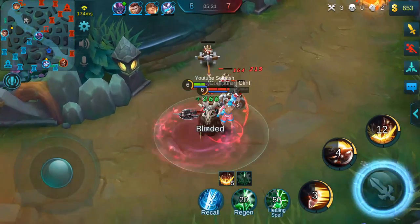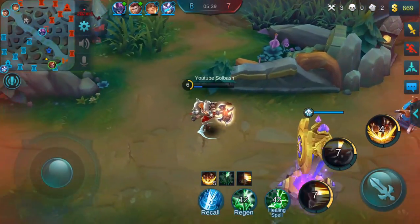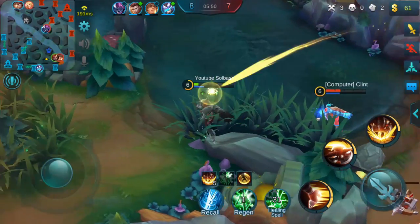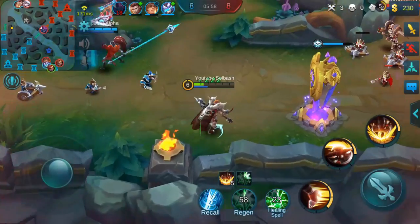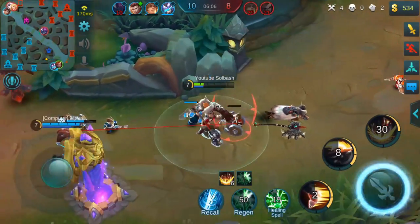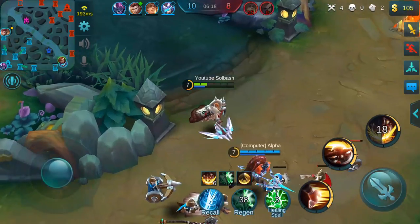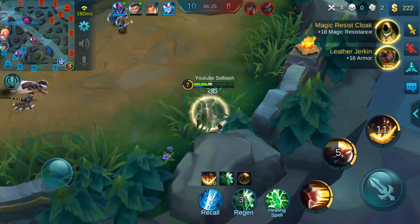Continuous damage build — I do not have any life steal yet. Wow, that's amazing — survivability is pretty decent. We're going to have to build into some more damage. Get him chasing in, we'll regen up. There's the damage from the continuous damage build. That is really nice — being able to just dip off into a bush. You're going to be able to sustain fairly well with this character in a lane.